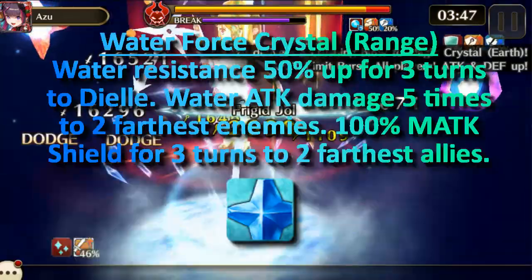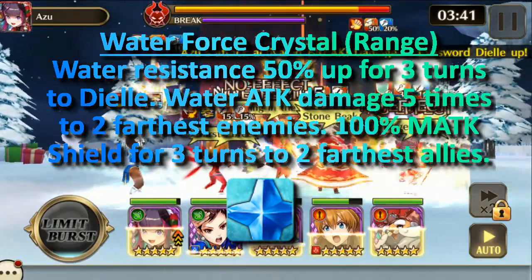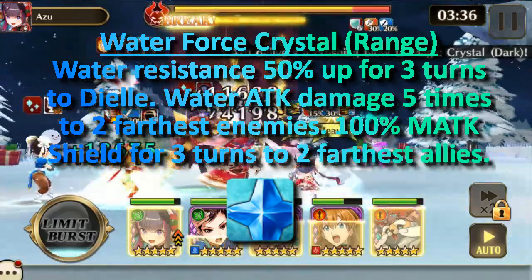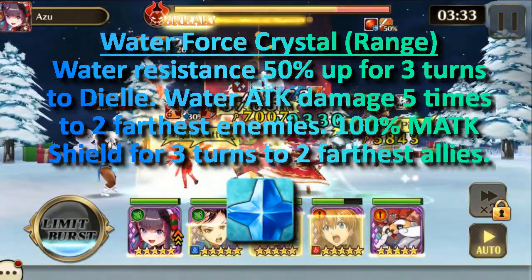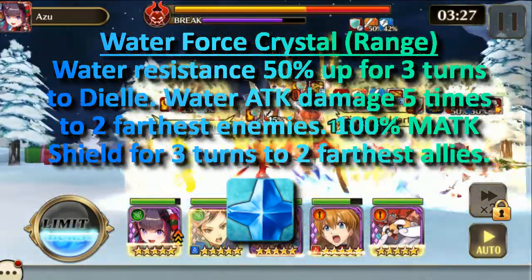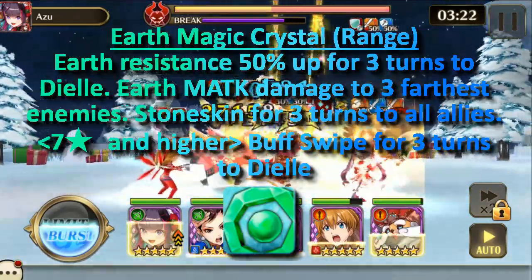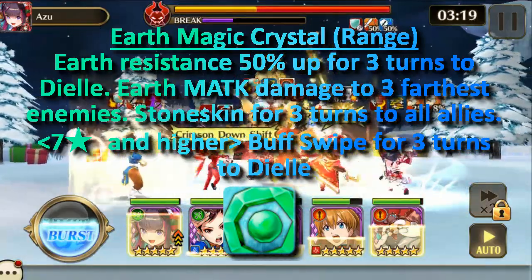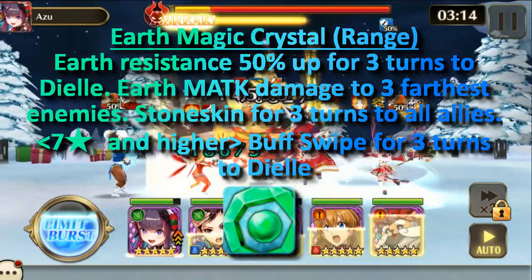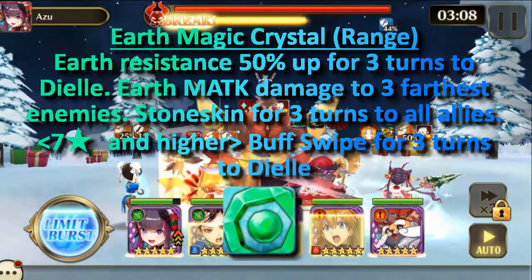Next, the water force crystal is also in the ranged row. Its skill is water resistance 50% up for three turns to DL, water attack damage five times to the two farthest enemies, and 100% magic attack shield for three turns to the two farthest enemies. The earth magic crystal in the ranged row has earth resistance 50% up for three turns to DL, earth magic attack damage to the three farthest enemies, and stone skin for three turns to all allies.